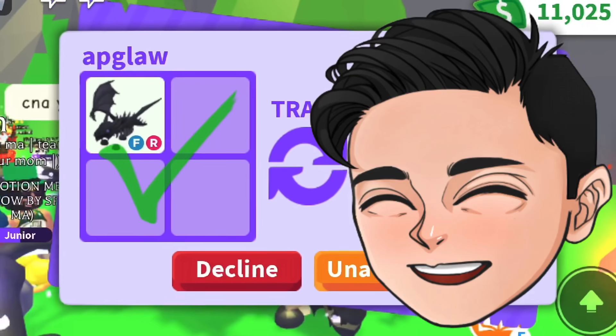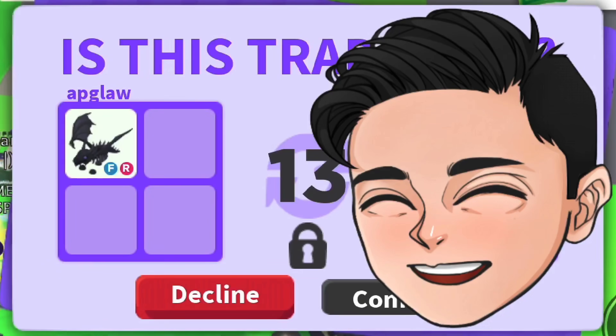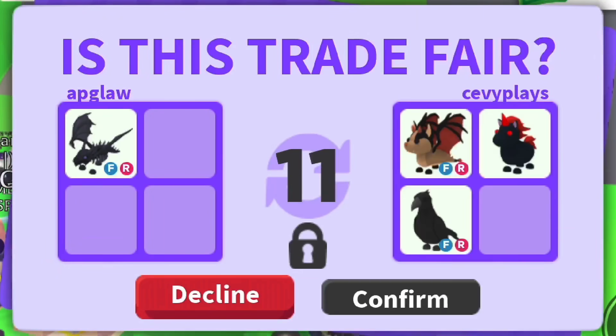I'm going to show you another example of how I grow my inventory. This time I'm going to start with my fly ride shatter dragon. I'm going to trade it for a fly ride bat dragon, a no potion evil unicorn, and a fly ride crow.